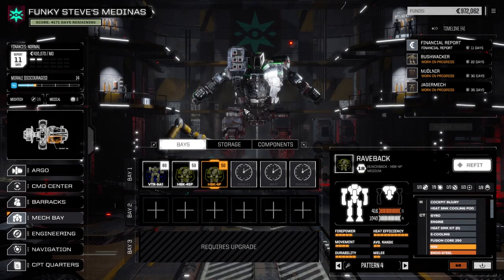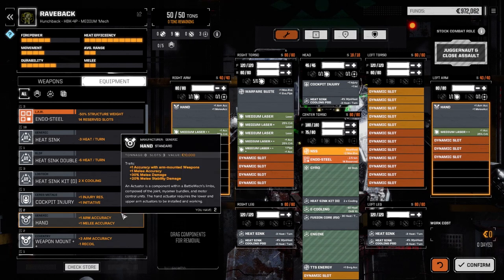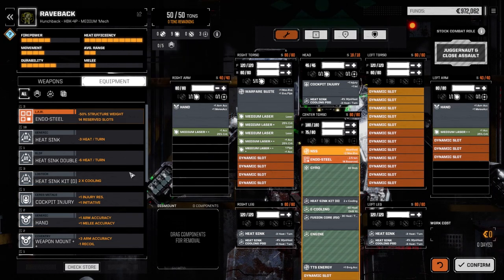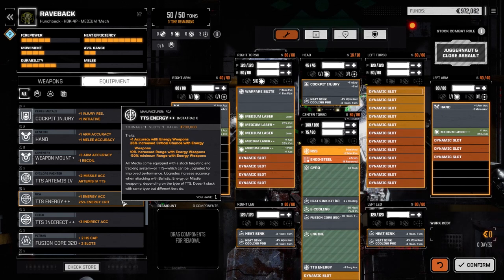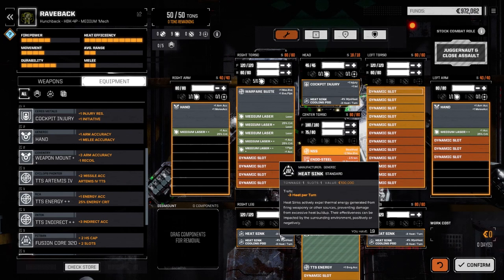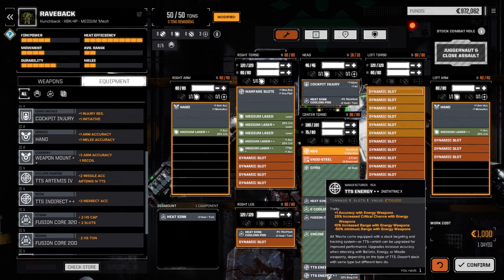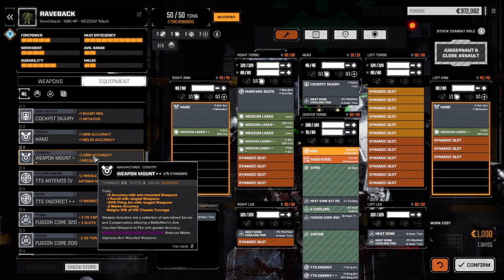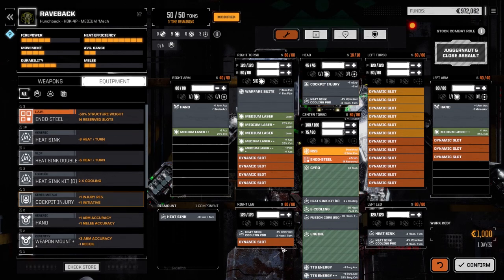Now the Raveback — let's see if there's anything else we can do now that we've got some extra components. Our heat sinking is really good so we don't have to worry about heat. If we pull out one heat sink and put in a bonus TTS, that'll give us 10% increased range and a better chance to hit. Let's go this route and confirm — it's only a day.